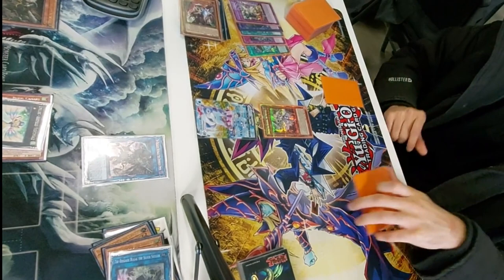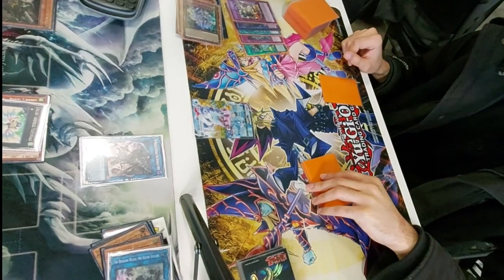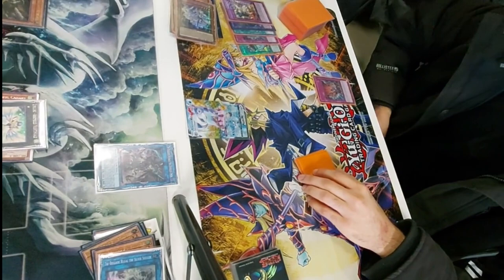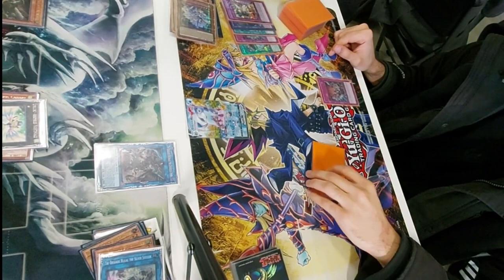I banish 3 in order to go for a Shurag, activate Shurag, and I'm debating whether to banish the Ecclesia or his face down. I ultimately go for the Ecclesia because if his face down hasn't been used by now, it's not an Imperm, not a Dropless, because he would have done that on the Nerval. It's also not a Prosperity because he probably would have used that last turn. I figured it's probably something dead that isn't doing anything for him — but I honestly should have thought about it more, because there aren't that many dead cards he can set in this deck.